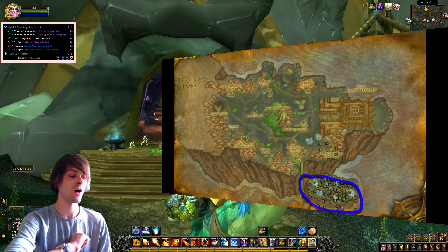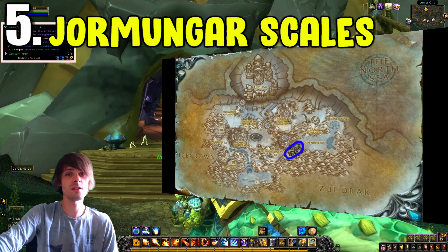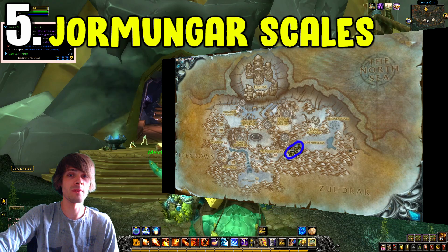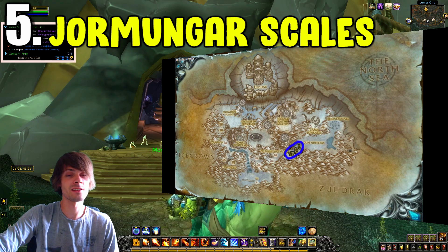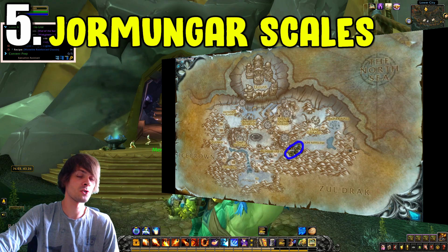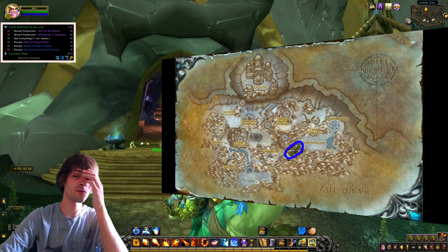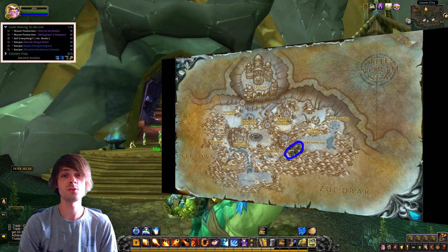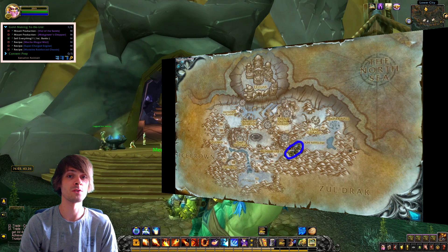At number five we have Jormungar Scales, farmed within Storm Peaks — the area is shown on the map right now. Take your Skinner with you and kill the massive worms, the Jormungar. Their scales can sell for a pretty penny on the auction house, and I find this to be a really good farm. These usually sell better than Warhide Leather and Deviate Scale, and you can also use them to craft Wrath of the Lich King transmogs to sell — or just sell the raw materials flat on the auction house and let someone else do the crafting while you reap the skinning rewards.